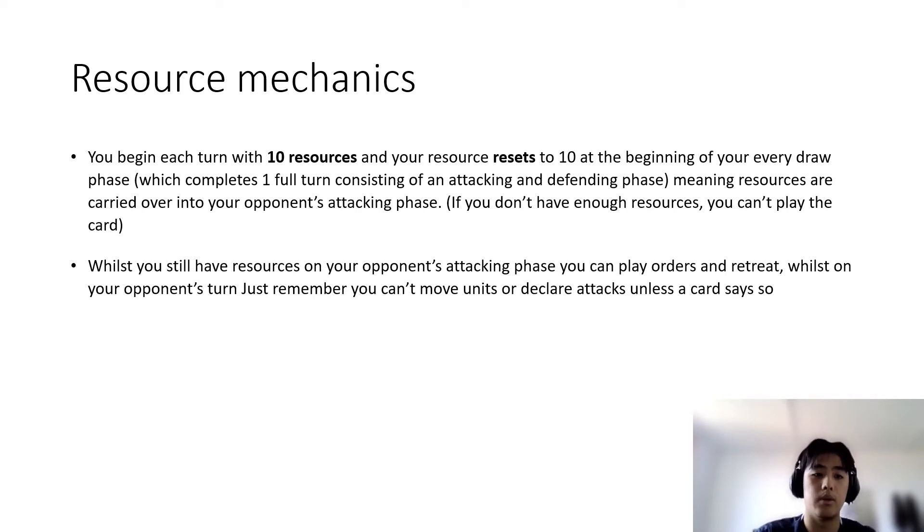Resource mechanics: you begin each turn with 10 resources — your budget to work with during each turn. Resources reset every draw phase, which is at the end of your attacking and defending phase. On your opponent's attacking phase, which is your defending phase, if you have resources left over you can still play order cards for a defensive advantage. While you have resources on your opponent's attacking phase, you can play order cards and retreat.